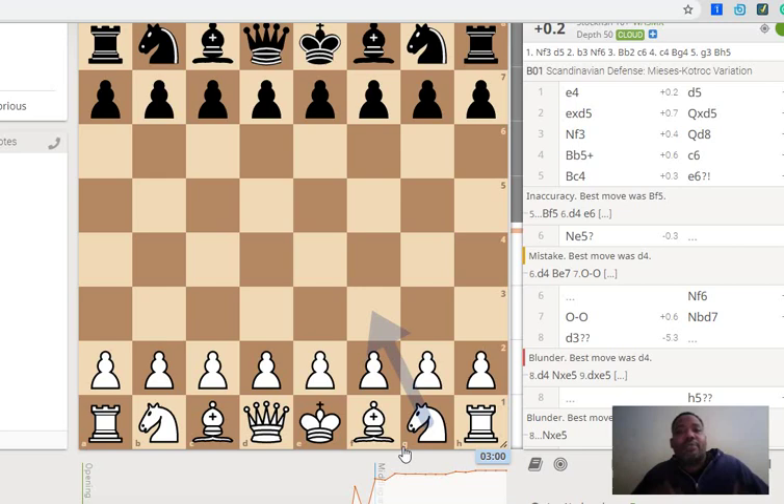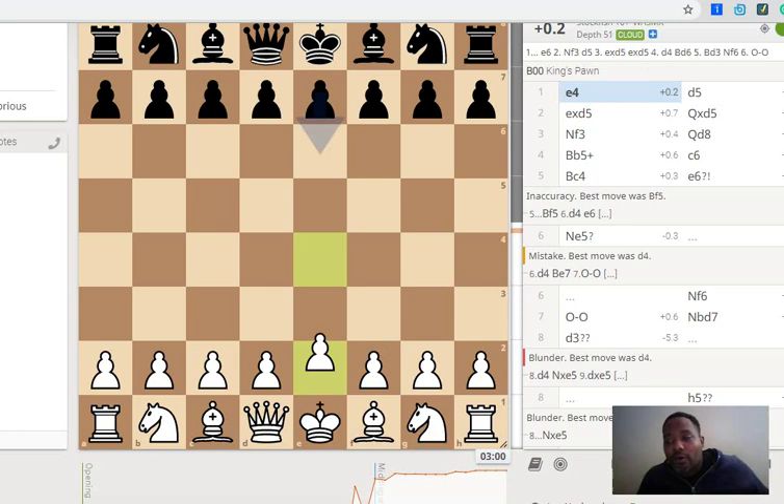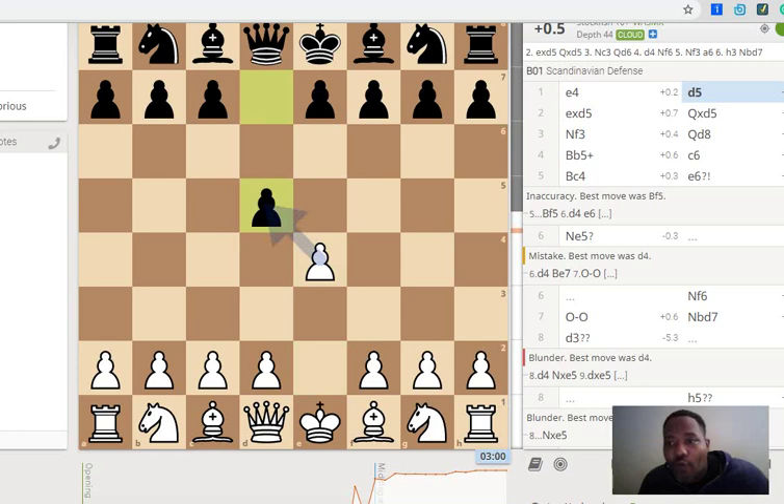With that being said, let's get into this game. Black is playing the Scandinavian defense. I play the move e4, he plays d5 — that's how you know it's the Scandinavian. He takes back with the queen.